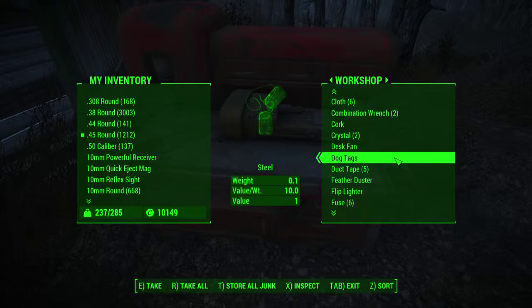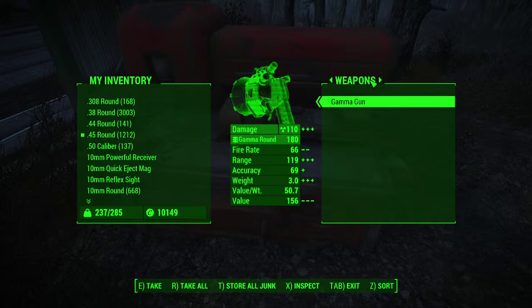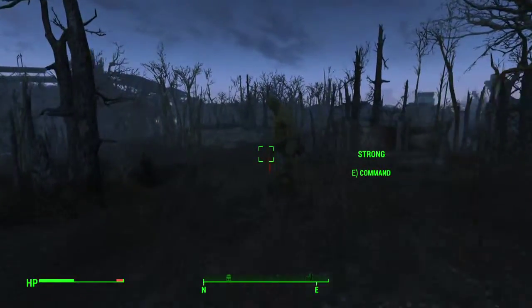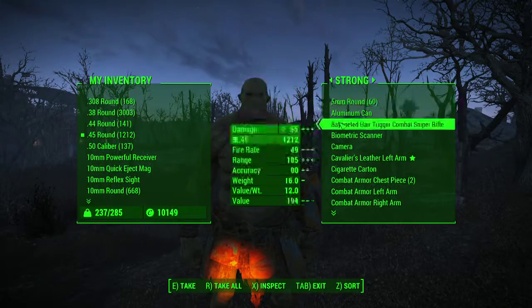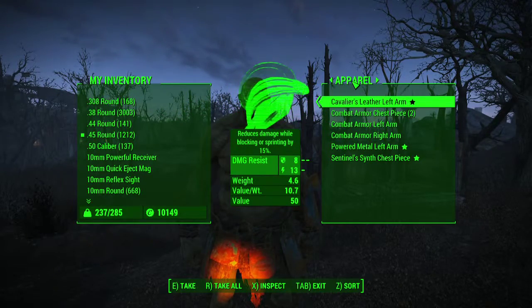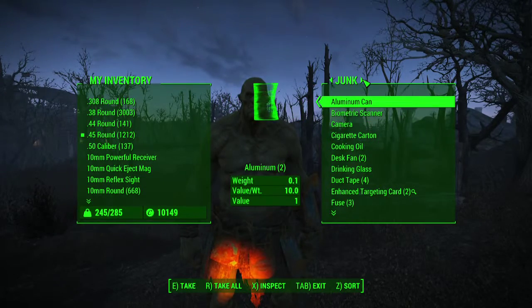Do I have cigarette cartons in here? I don't. Weapons — gamma gun. Aid — purified water and tatoes. Biggest town. Hey Strong, you are still glowing my friend. What happens if I break down a combat armor chest piece?